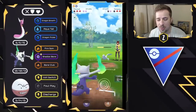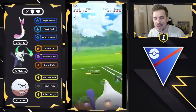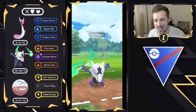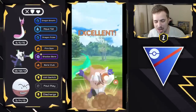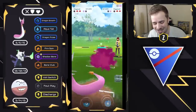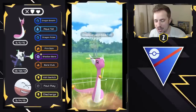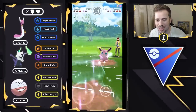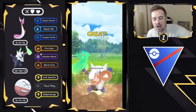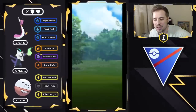Dewgong comes back in, so I go for Shadow Bone for neutral damage. They go for a charge move and I shield — even resisted damage at this health range is too risky. I build up and go for another Shadow Bone, but they swap out into Wigglytuff, so it's basically game over. Double Charm is just tough for this team. Aqua Tails are doing neutral damage but we don't have enough health or energy. We go for Bone Club right away — probably should have swapped to Alolan Marowak earlier — but we simultaneously KO. Good battle.